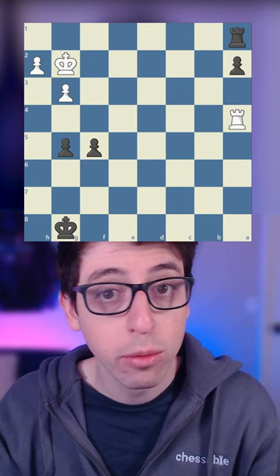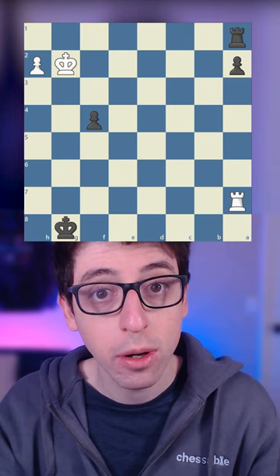The enemy rook will be tied down to your A pawn, so it won't be able to leave without allowing you to promote. And once your pawn gets to F3, the enemy will be in a really tough spot.